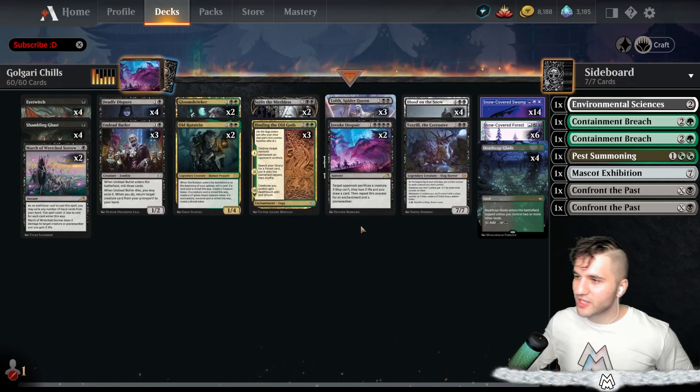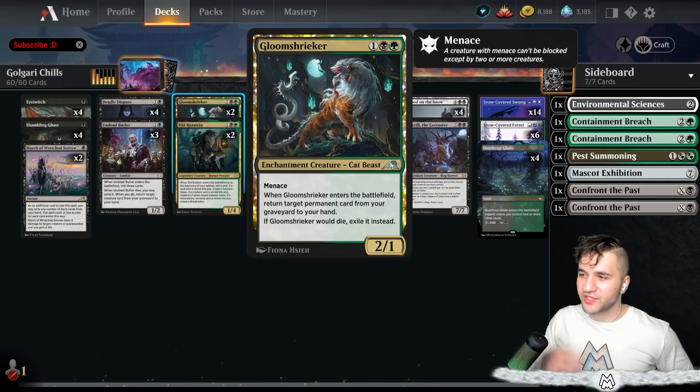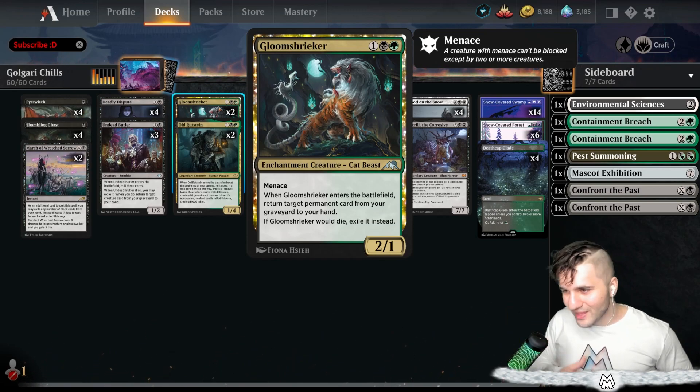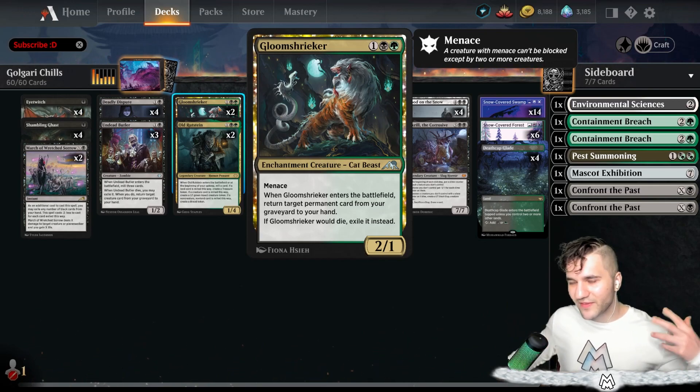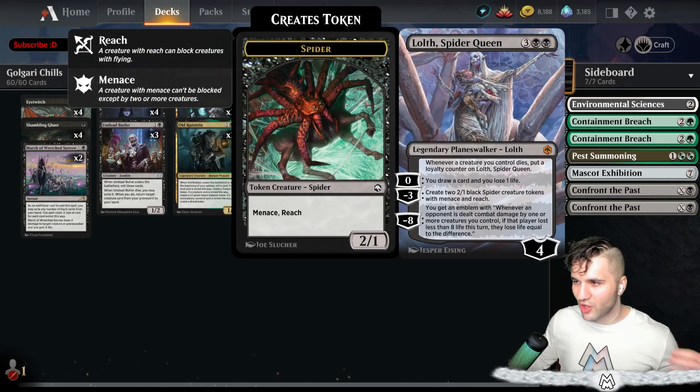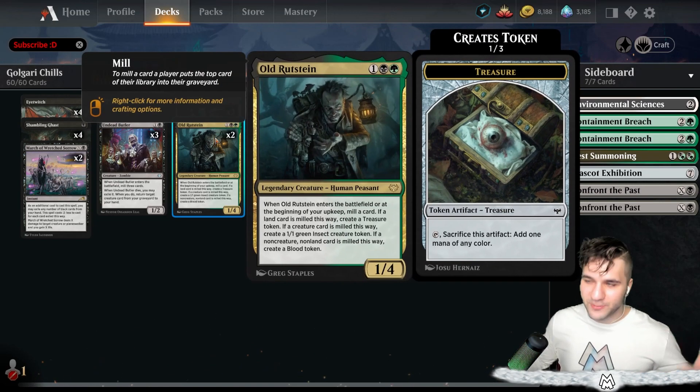We've obviously got Binding of the Old Gods — we need a little bit of mana sources here. It's always good to hit a non-land permanent. We've got Gloom Shrieker — this is a new Kamigawa card. Absolutely love this thing. Return a permanent card from your graveyard to your hand, and if it dies you exile it instead. But it has Menace. Lolth pumps out 2/1 Menace Spider Creature tokens, and the Gloom Shrieker is also a 2/1 Menace. There's actually a sneaky amount of Menace in this deck, so you can go a little aggressive as well.